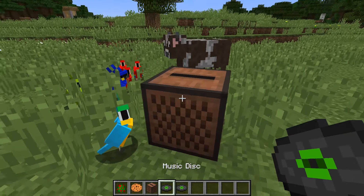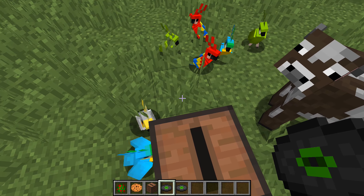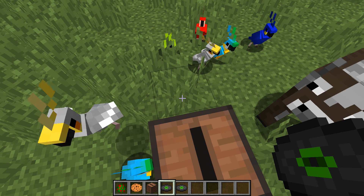There's also another new behaviour of these parrots. There are party parrots in this version. Play a record close to a parrot and they will dance and change colours.